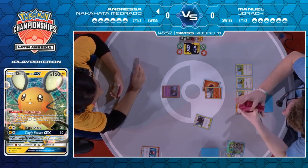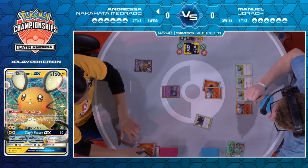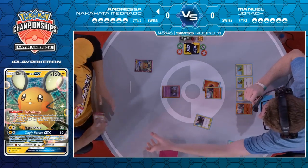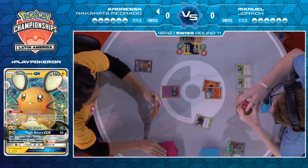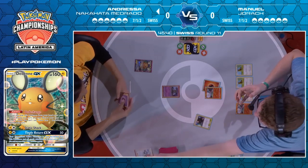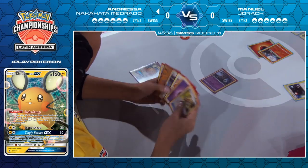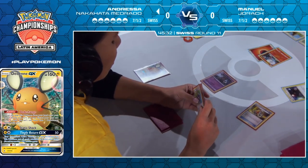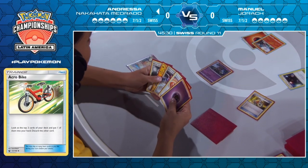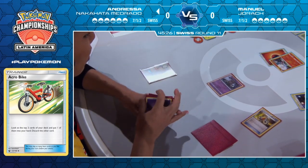It looks like four fire energy in hand. If you attach to the active, it pretty much shuts the dream down of the six energies. But still, that's four fire energy gone turn one — that's brutal. This sets up for Solgaleo to be the main engine to build toward the Espeon Deoxys attack, but it's just a little slow. Honestly, she's looking for anything at this point. This hand is pretty atrocious — that is about as far from ideal as it can get.